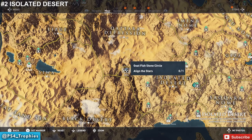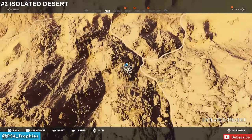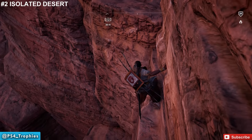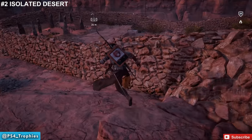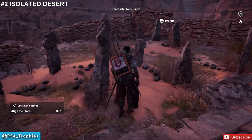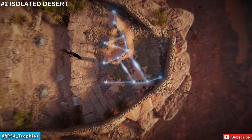Now let's go to the Isolated Desert. There's going to be one here on the far northwest corner — another Align the Stars location. This one is actually high up on the cliff side, so you're going to have to climb up to get to the location. Once you get near it, it will appear on your map. We've got another one here — this is the Goat Fish stone circle. I have no idea what a goat fish looks like, but we're about to find out.